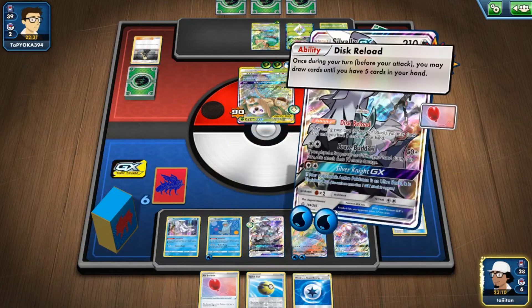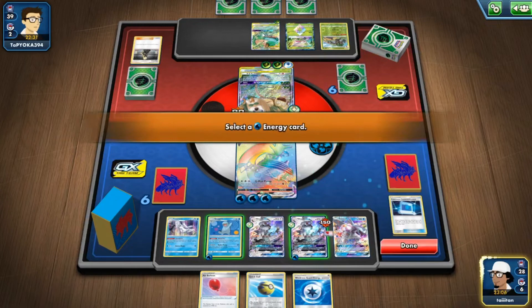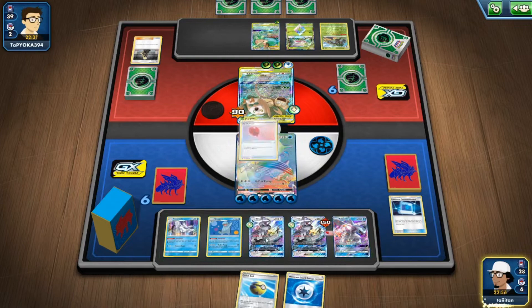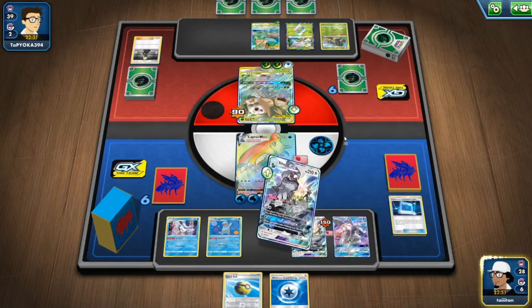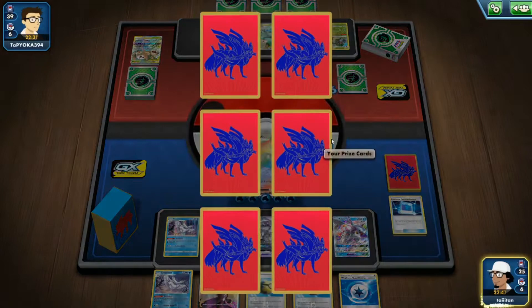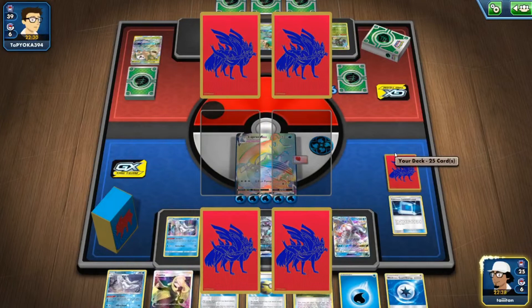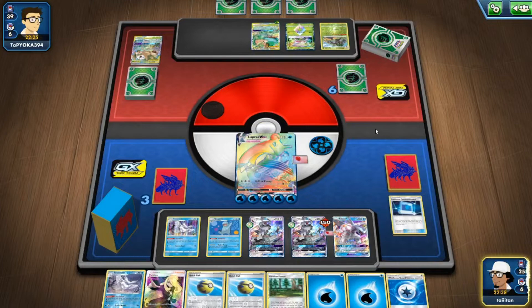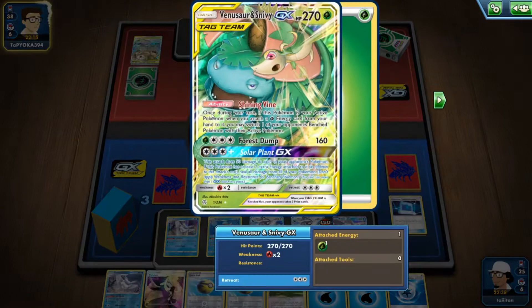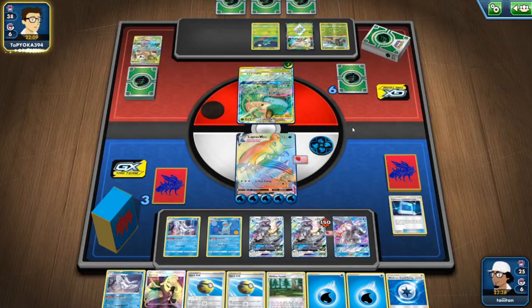Moving onto Lapras V Max with Quagsire bringing energy up front — opponent can't one-shot me with anyone right now, so going all out. There's Quick Ball. Hitting for 240 — nice! Viridian Forest gives more Water energy. Slapping on two extra energy. Opponent could gust out Silvally but that's a loss I can take. Using Viridian Forest, getting rid of Quick Ball — and we're done! Let's do one more since matches are going quickly.